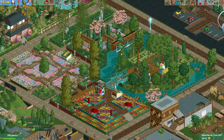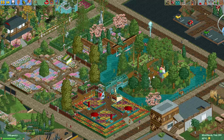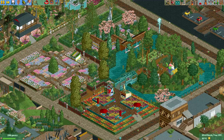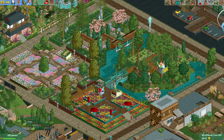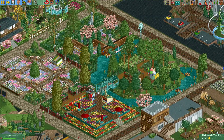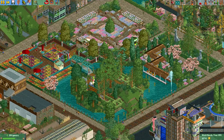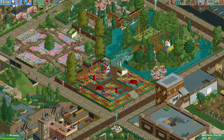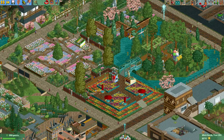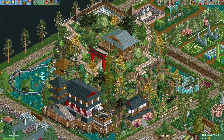Here we have the next plot, made by Plasma Wolf. He made four little gardens, each with their own theme and look, and combined them into this big plot. It's quite pleasant to look at, and I really like the rowing boats going around this little island and even through a tunnel here. The colors in this part of the garden work really well. I like the little wood pattern he made with these quarter-piece pieces, so good job.